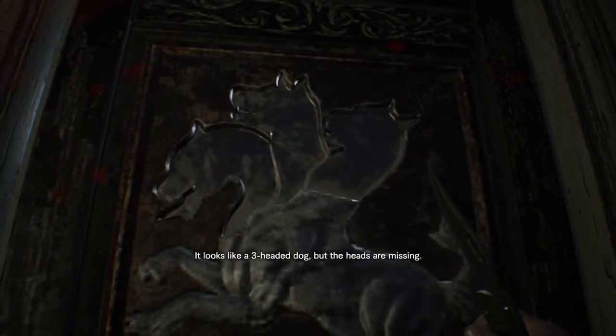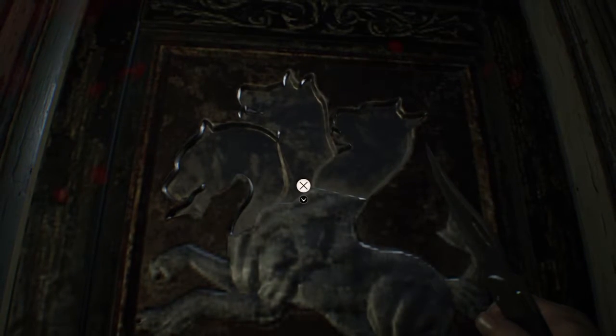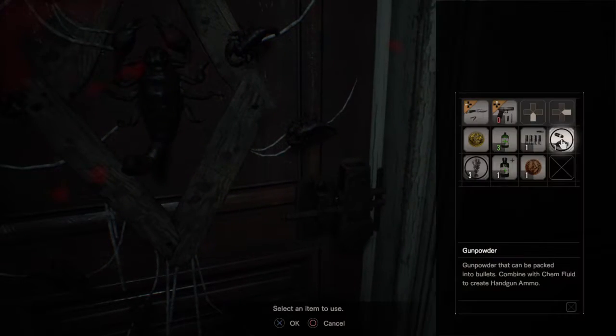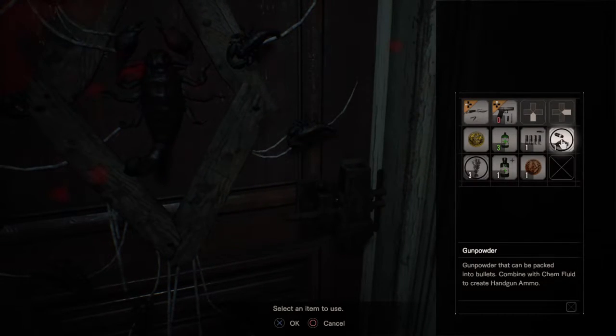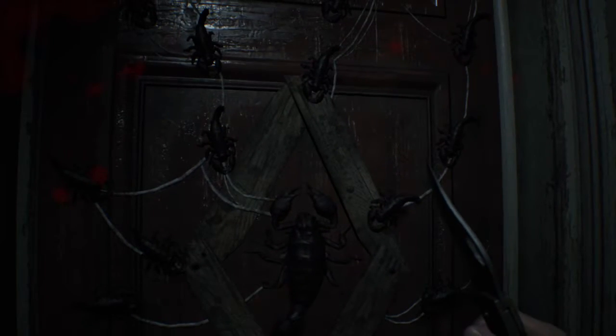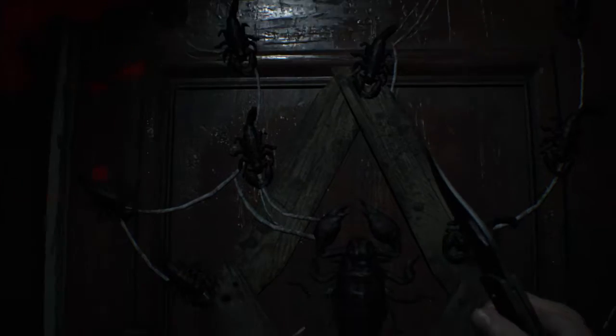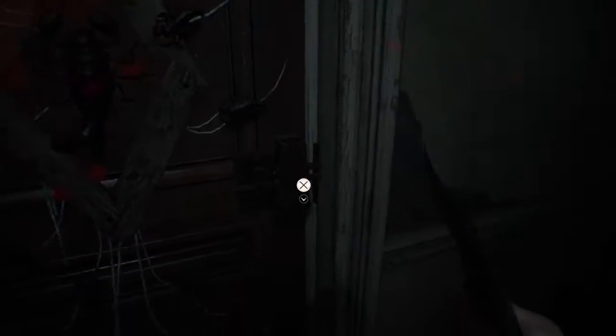So this is the door we have to get the three pit bull heads for. I love that — that's so typical Resident Evil. Select an item to use — we don't have a fucking key. What the hell is that on the door? Oh, those are freaking scorpions. Yeah, don't touch that.